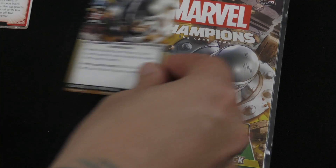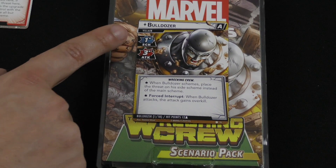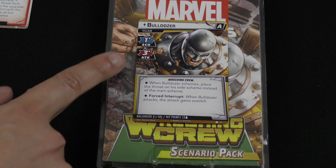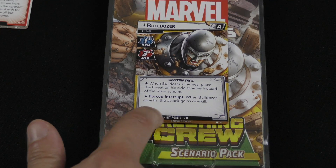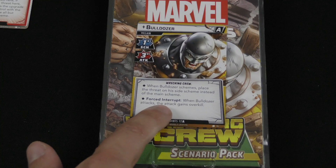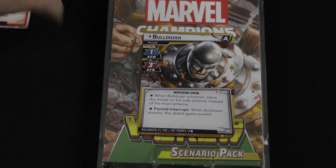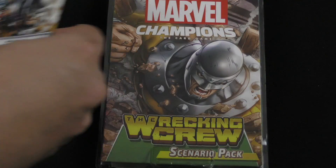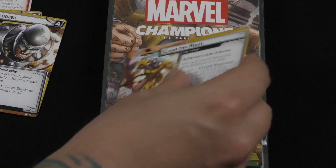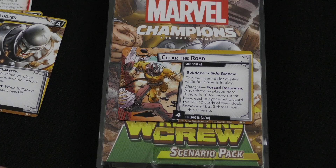The last one is Bulldozer. This is the guy that hits for tons of damage. He has one scheme, so not too bad when he's scheming — of course he only puts it on his side scheme. Then he has three attack. When he attacks, he gets overkill, which basically means he tramples through: if your allies block, he's going to still end up doing damage to you. His side scheme: if there are 10 or more threat, you have to discard the top 10 cards of your deck, then remove all but three threat from the scheme.